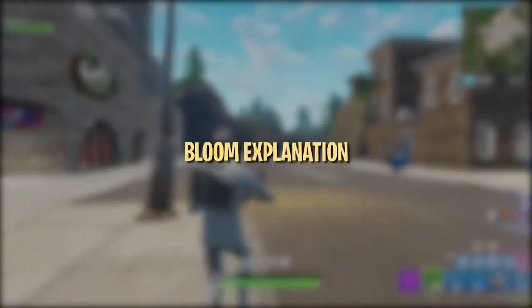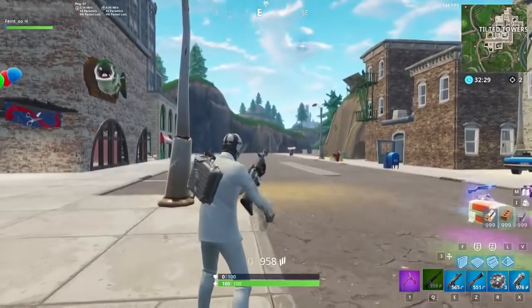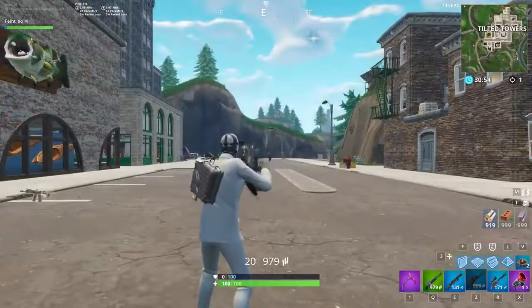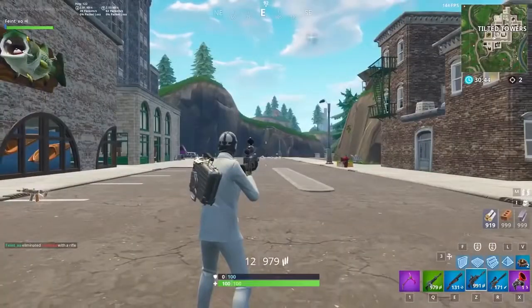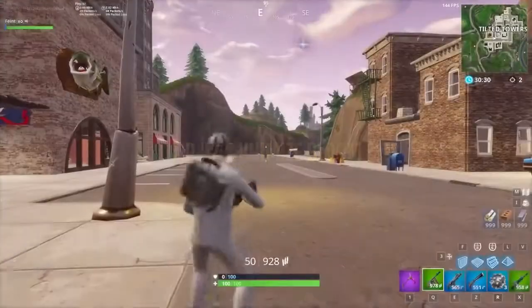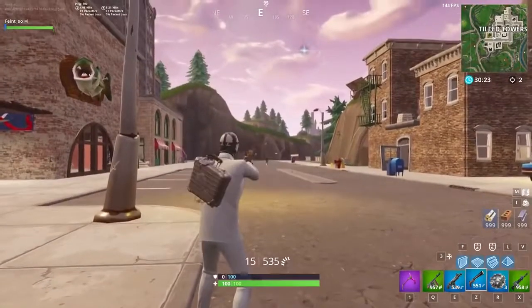Now let's take a look at the Bloom mechanic, which affects weapons like assault rifles, SMGs, pistols, LMGs, miniguns, and hunting rifles. Bloom causes bullets to fly in a randomly generated spread within your crosshair. Certain weapons like the thermal assault rifle and the scoped assault rifle are unaffected by Bloom — for these two weapons, as long as your crosshair is on the enemy when you fire, your bullet will hit. The majority of weapons in Fortnite have Bloom, which has become one of the most notorious mechanics in the game. As a result, a huge part of aiming better is learning how to control and minimize Bloom.